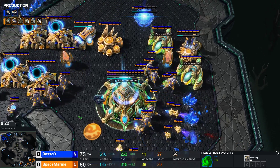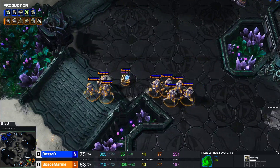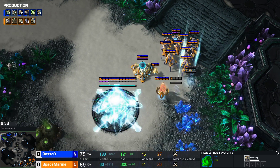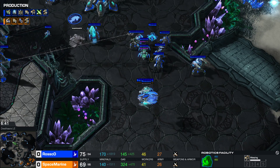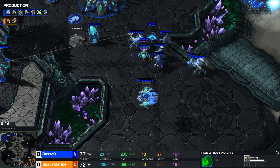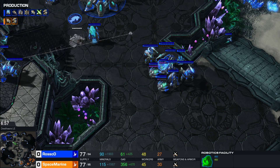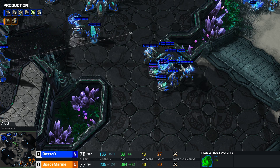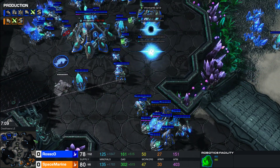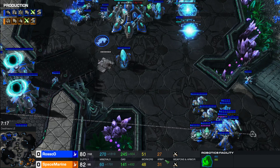Eight to nine workers going down in total. Two Sentries and workers being killed is definitely worth the cost of four Adepts. The War Prism is back at home. Third base now being taken by Space Marine. Roscoe is actually ahead in workers. Army supply is about even. Roscoe needs to better utilize his workers — moving three over to the gas. He has Charge coming up, plus-two. Both players have Charge coming up. Roscoe is getting the Twilight Council — so we're gonna see Archons in this matchup, not Storm. The High Templar will be used for that. Another Hallucinated Phoenix by Space Marine comes in to scout — sees the army is at home, so no need to move out. The Robo Bay is coming out — so we're gonna see either Colossi or Disruptors coming out here. Disruptors are a great equalizer.